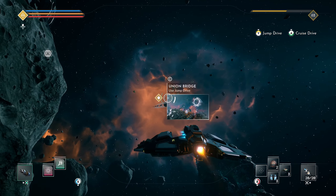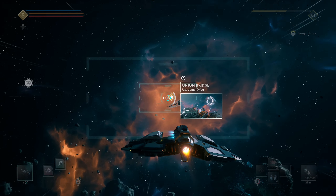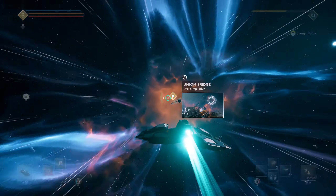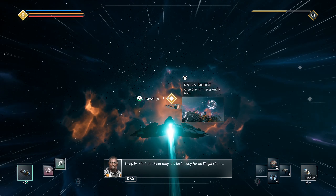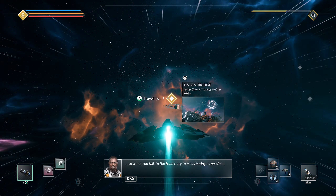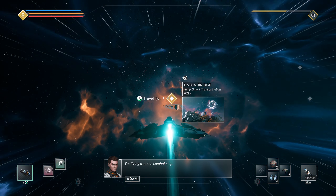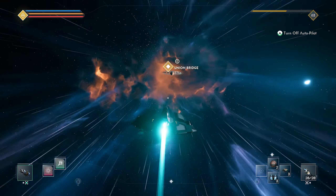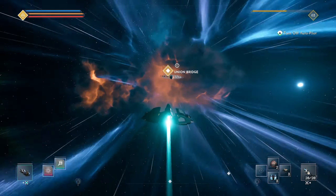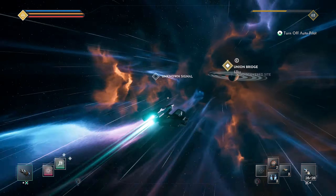Back to the mission — we need to go to Union Bridge, so we'll jump there. If we see any distress beacons or signals we'll probably stop and do those. Keep in mind I haven't seen any — there may still be someone looking for an illegal clone. The NPC says: 'Try to be as boring as possible. I'm flying a stolen combat ship.' Okay, I guess we don't want to be seen.